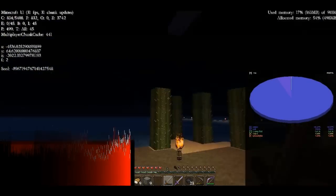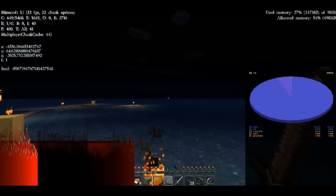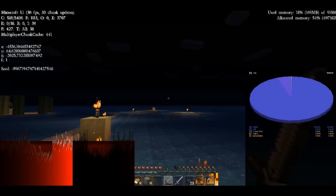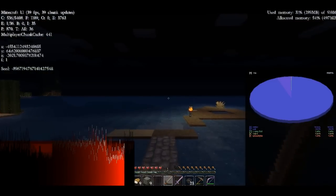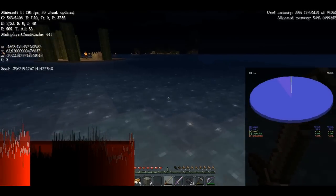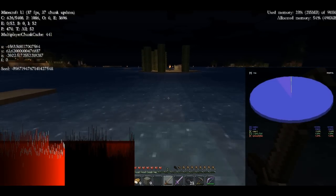I don't know which direction is which. You are further out that way. So this is the way that Z goes up. What is your X? My X is negative 4945.